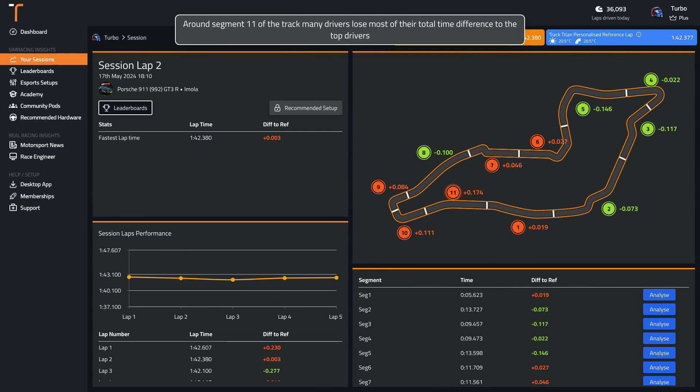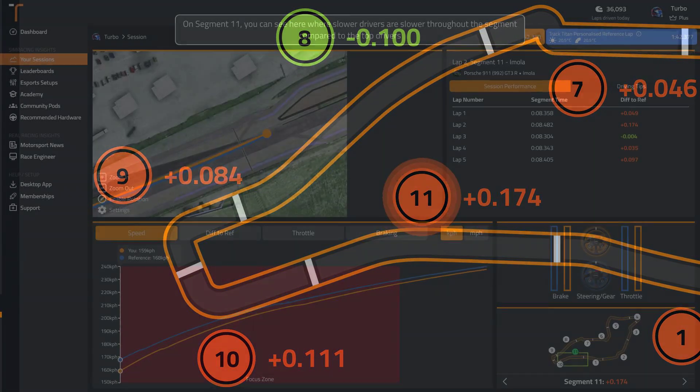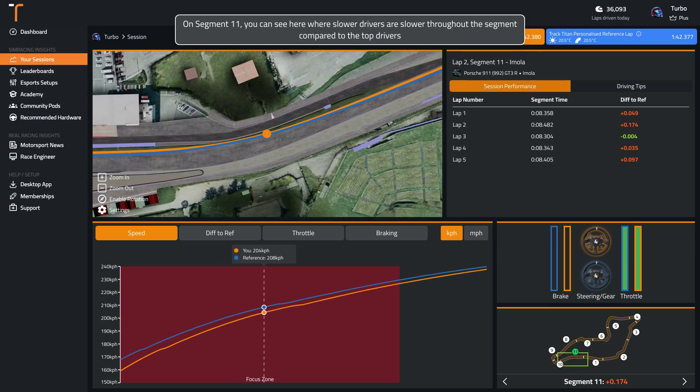Around segment 11 of the track, many drivers lose most of their total time difference to the top drivers. You can see here where slower drivers are slower throughout the segment compared to the top drivers.